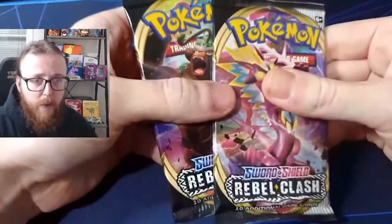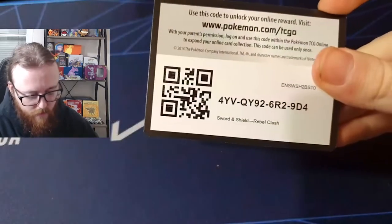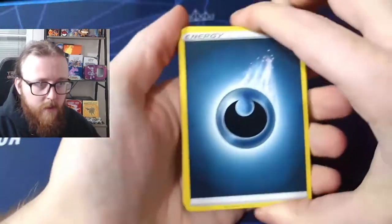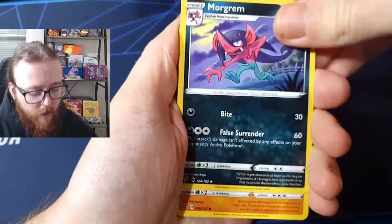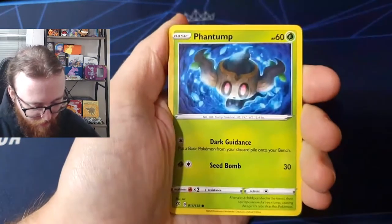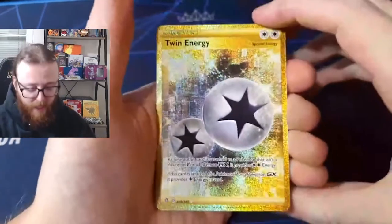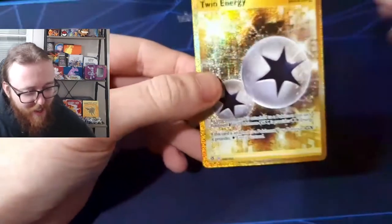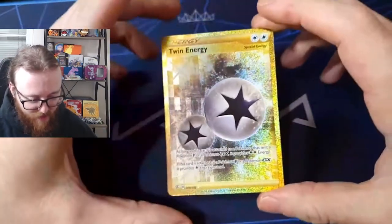Let's start with the Rebel Clash — get these open. The code is right there. One, two, three, four from the back, and the first card is a dark energy. Tranquil, Medicham, Morgrem — that is one of my favorite Pokémon in the Sword and Shield games. Nosepass, Wingle, Phantump, Bronzor, Oxalis, reverse holo Shinx — and in the first pack we pull, we have a secret rare Twin Energy! Oh wow, was not expecting that! From the Rebel Clash pack, that is the first card we pull and it's a Twin Energy, secret rare — look at that!